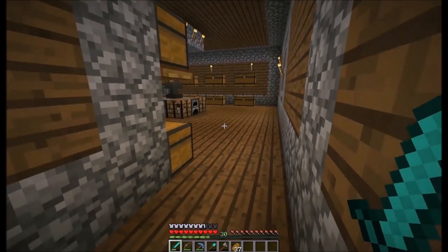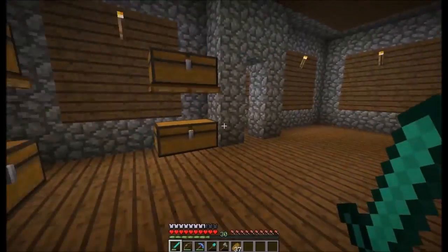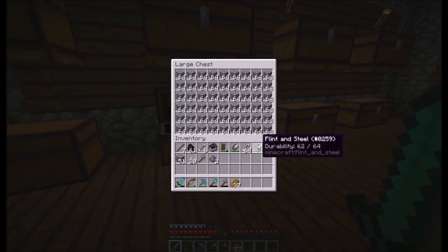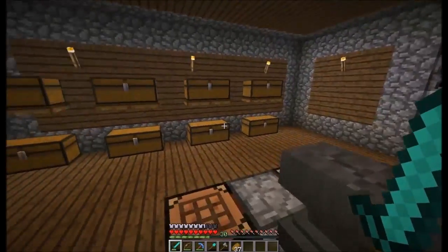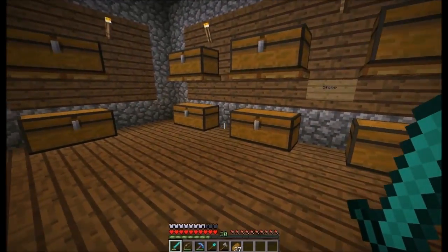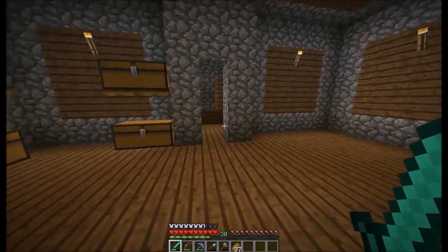We have the storage room, and in this room everything has changed. Last you saw there was an enchantment table here — that's been moved. This is now the cobblestone storage area. I just realized I forgot to transfer the cobblestone over. These chests will be used for things we need in the future, and these two chests are going to be for smooth stone.